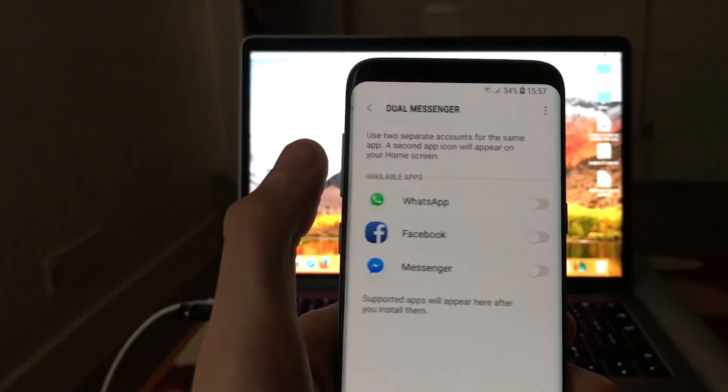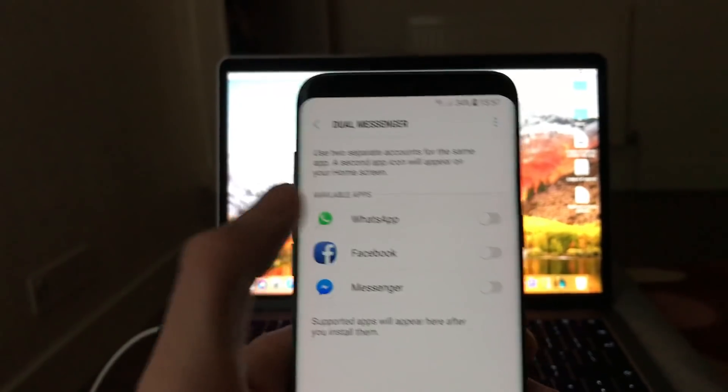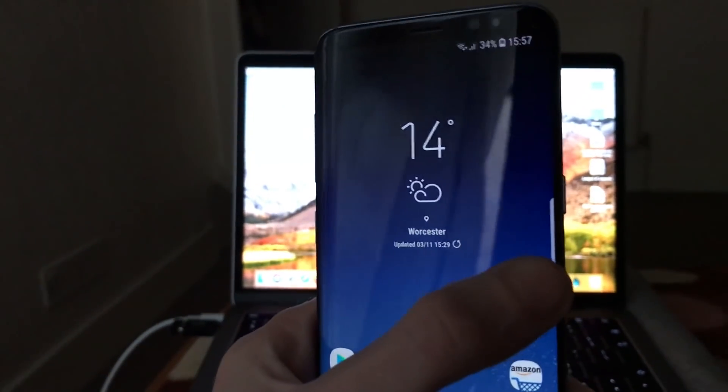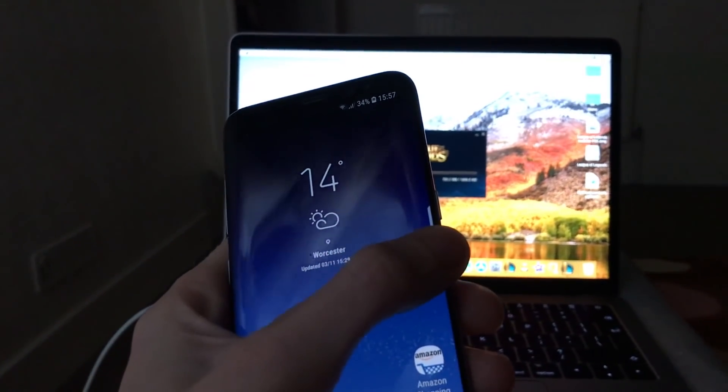With Dual Messenger, I can make a copy of WhatsApp, Facebook, and Messenger — what I have installed right now. So with the edge here, if I press it...